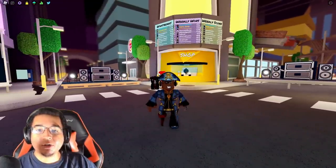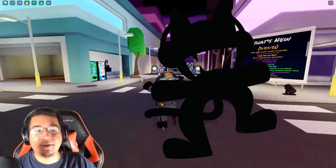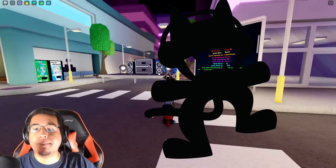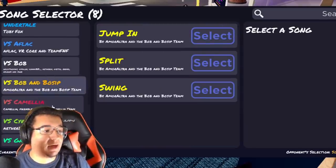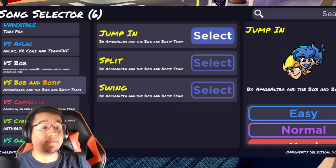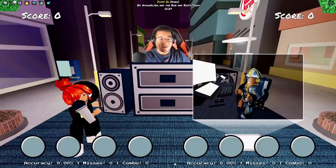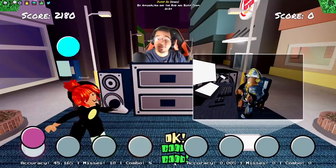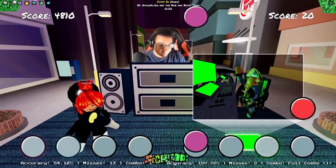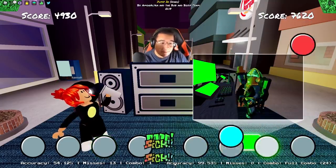Let's go to some public servers and showcase some of the songs. I can't go over any of the Monstercat songs due to copyright, but we'll showcase a good portion of the Bob and Bosup songs. We have the Bob and Bosup songs added in between Bob and Camellia — let's jump in and try the first song from the mod. This mod is definitely a bop.